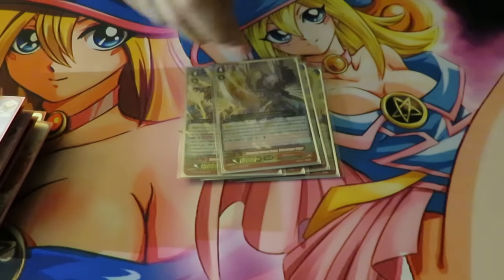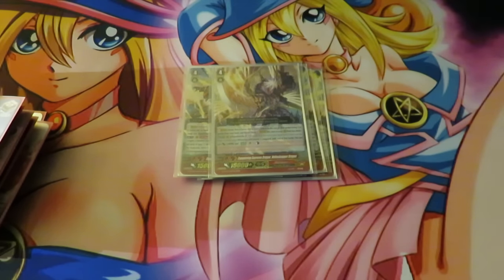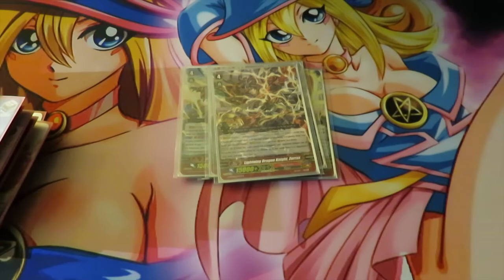And then 1 Volt Shaper Dragon for the plus 10k to Vanquisher and retiring your opponent's field, even though you can already do that. Then the pressure cards we run: we run Lightning Dragon Zorus — whatever the middle part is — for the on-hit to retire and bind. This card is normally the one you go into first, but having been testing the Vanquisher and the new Vanquisher stride, it might prove worthy to go into Voltage first.